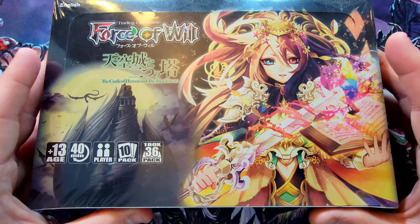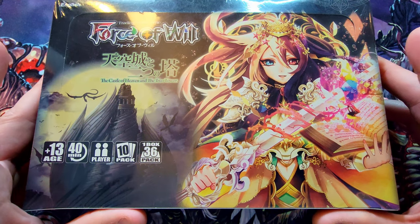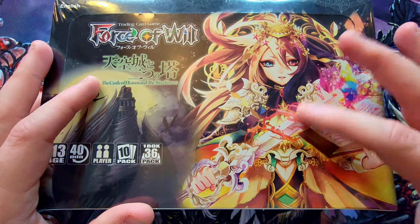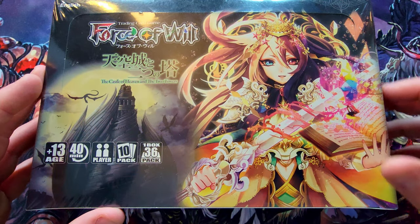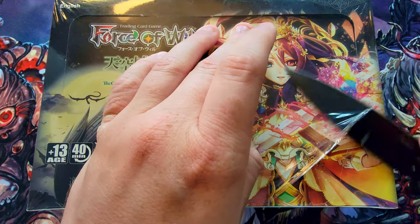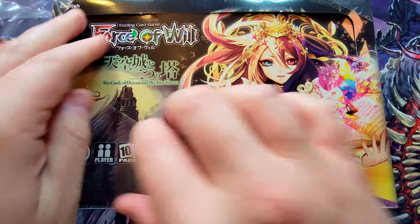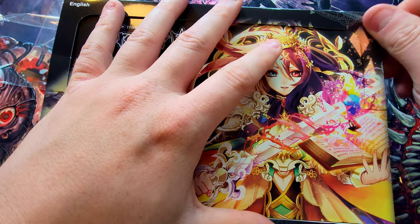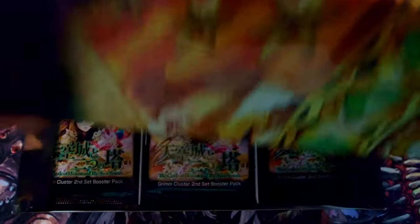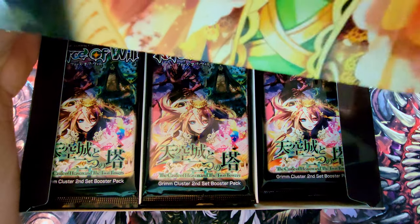There are plenty of other decent cards in here — some good old magic stones, the classic magic stones that are worth a few bucks — so let's dig in and see what we can find. Here it is: the Castle of Heaven and Two Towers. Though the title is long, it's got some fancy beautiful artwork on this box — really like it a lot with the blacks and all the colors.